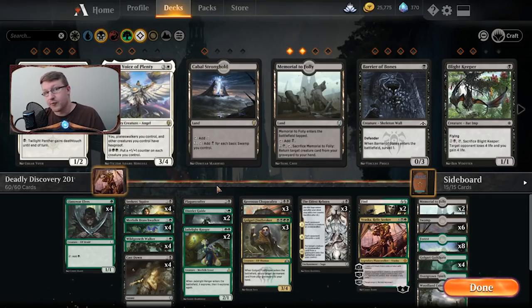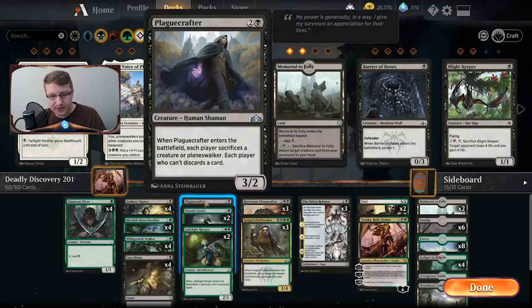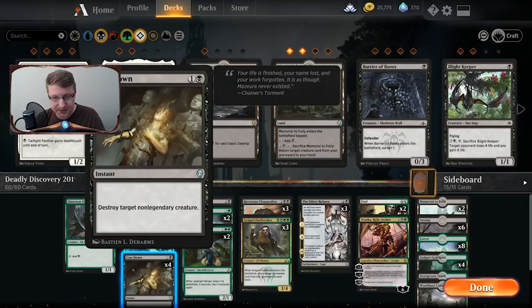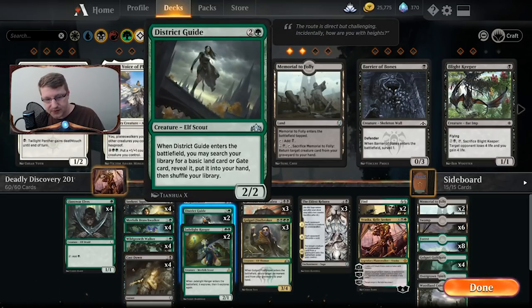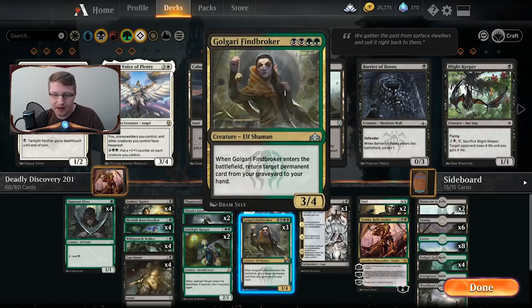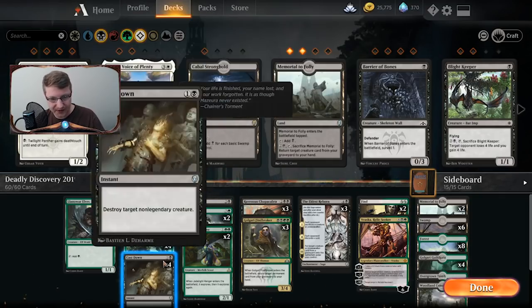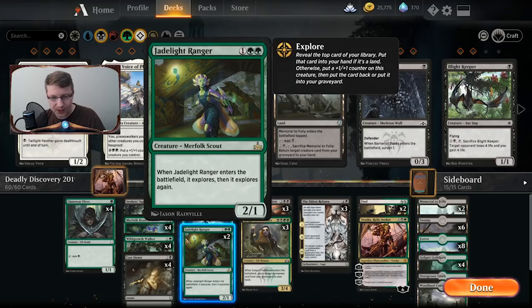We have a couple of cards that are also there for removal. We're running Chupacabra and Plague Crafter — just one Plague Crafter and three Chupacabras. We're also running four Cast Downs for creature removal. We're running a District Guide, which is going to help us bring in a gate. When we look at our lands you'll see that we are running gates. We have a Find/Finale Broker that's going to allow us to bring creatures back from our graveyard into our hand so we can play them again, with great enter-the-battlefield effects like Chupacabra, Plague Crafter, and all of our Explore Package.